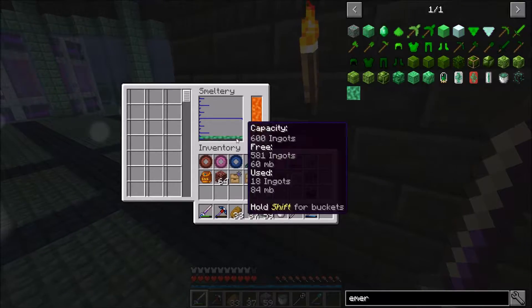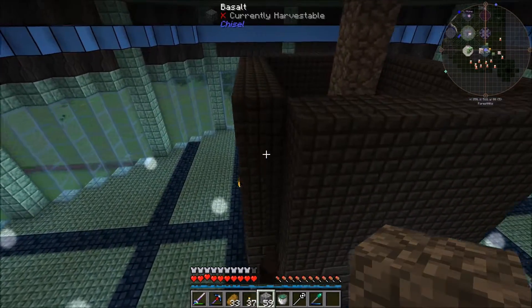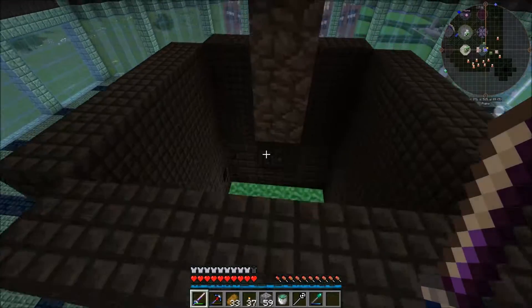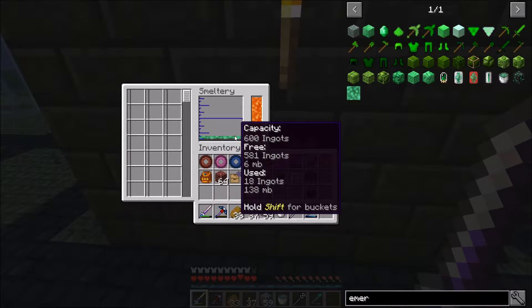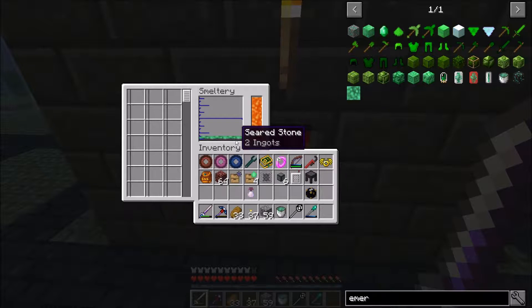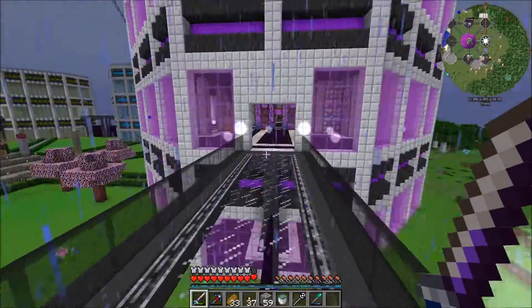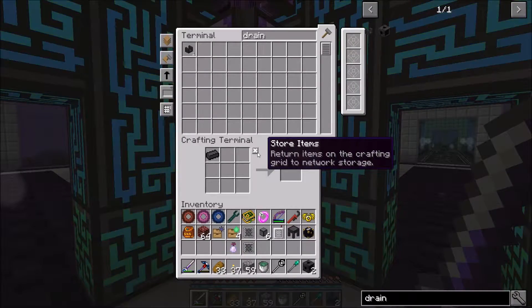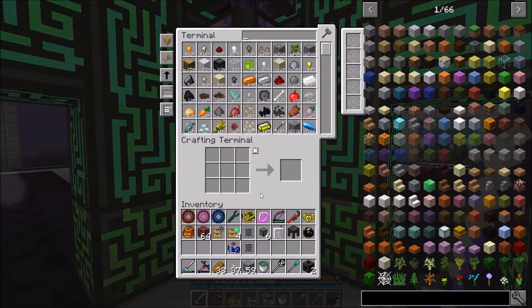Sometimes the villagers spawn in the corners and may fall out, but they despawn fairly quickly on their own. The main issue is that when emerald is created, seared stone sits on top, and we ideally want the emerald on the bottom so it gets pumped into the casting basin. There are a few ways to handle this, but we're going to set up another conduit system with a couple of smeltery drains.